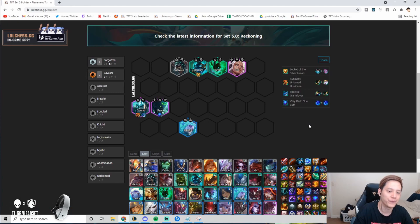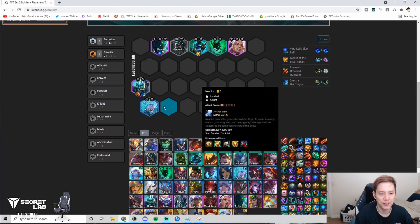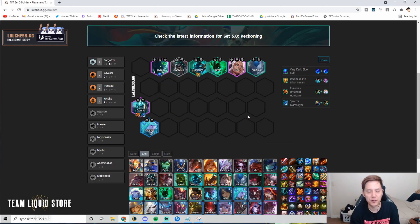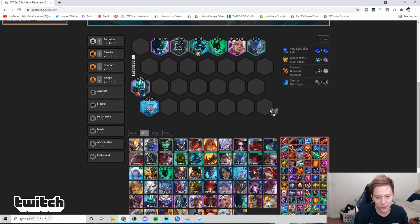For Forgotten you want to play your strongest board right now and itemize for whatever unit you have. Early Katarina? Go Shadow Ionic Spark, Shadow Blue Buff, Shadow Rabadon's, Shadow JG, Shadow IE, Shadow GA. For tank items on Hecarim go Shadow Locket, Shadow Warmog's, Shadow Bramble, Shadow Thornmail. At level 8 round out traits — Nautilus for Ironclad Knight, or Mystic if the lobby is AP-heavy.